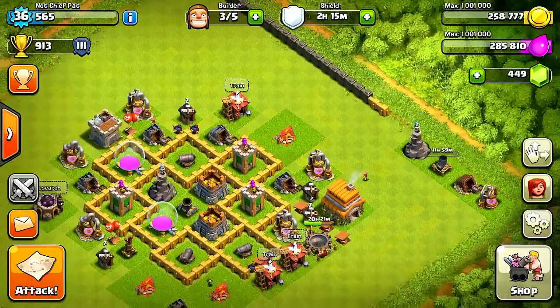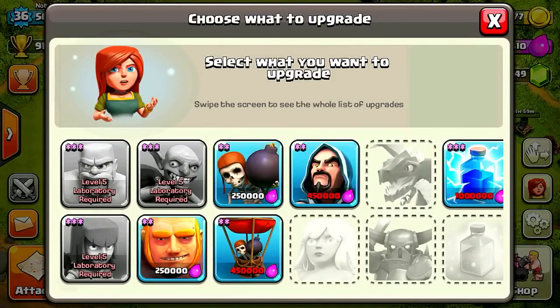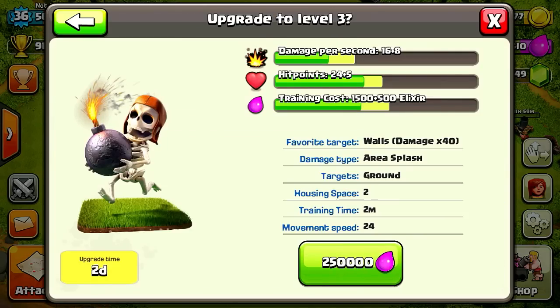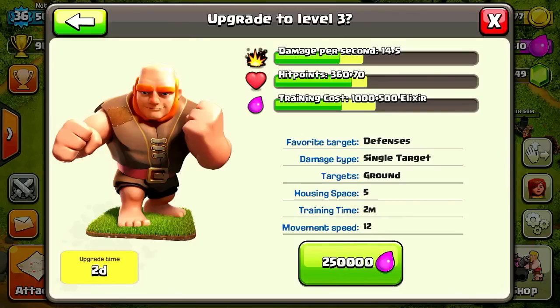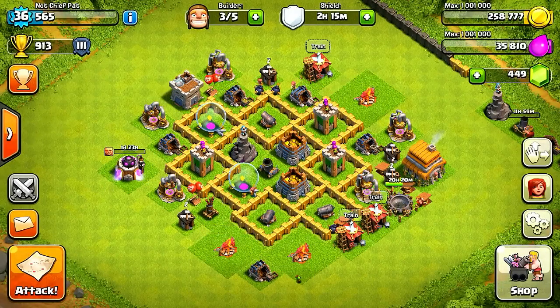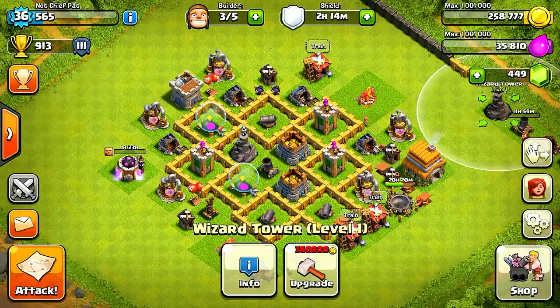So first things first, gonna upgrade that mortar — that's a 12-hour upgrade, pretty cheap, I think it was like 32,000 gold. And then looking at the lab, that finished up since the last episode, and I'm gonna go ahead and get my giants to level 3. Choosing between those and the wall breakers, probably more useful to use the giants since the wall breakers usually don't do too much per upgrade — they really might only help you with like one level of wall. So I'm gonna do that, and that should be a pretty short upgrade, and we'll do the wall breakers right after that.